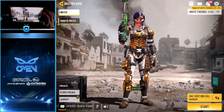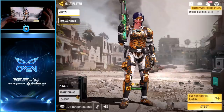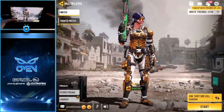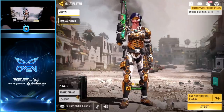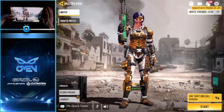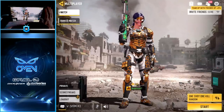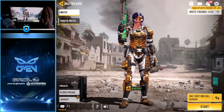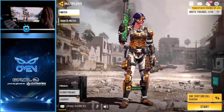Basically what you're doing in the One Shot game mode is spawning into a free-for-all match with just a revolver. Everybody has the same loadout, and the revolvers are one shot, one kill. You have three bullets, and each time you miss a shot it slowly regenerates over time. If you hit, it instantly regens the bullet for you.